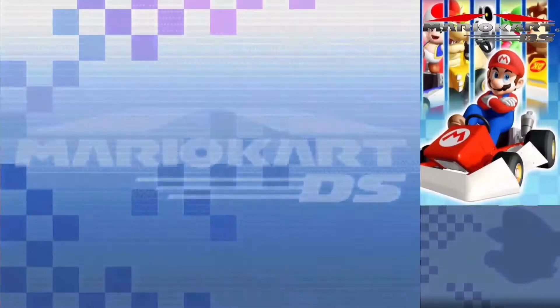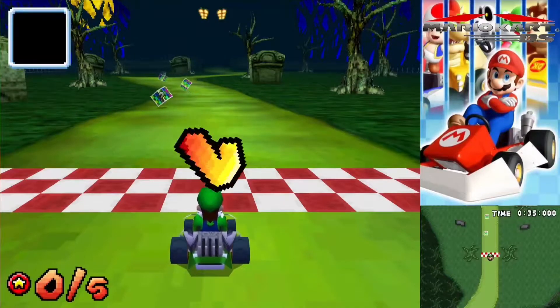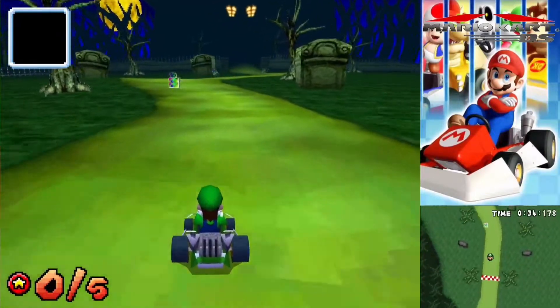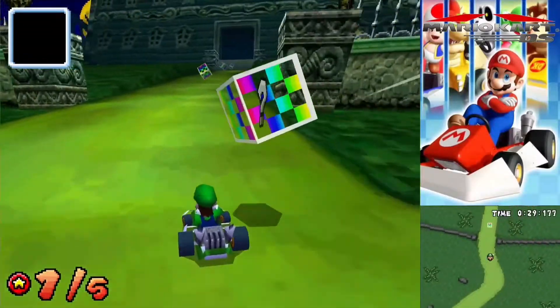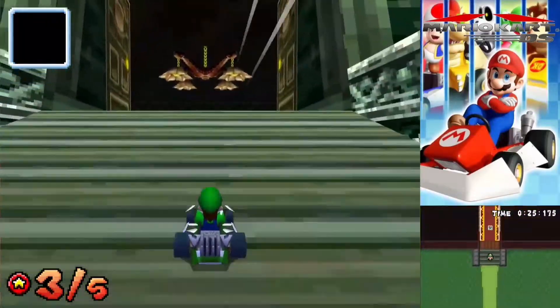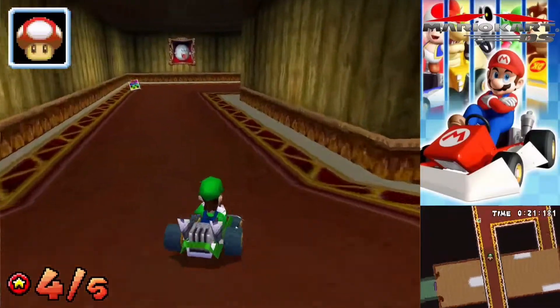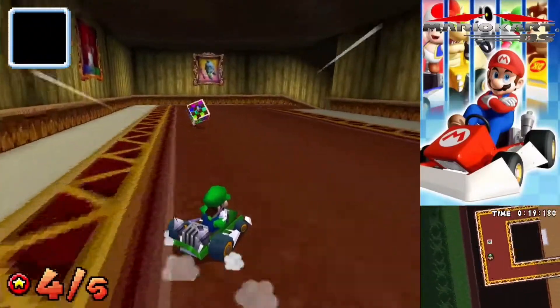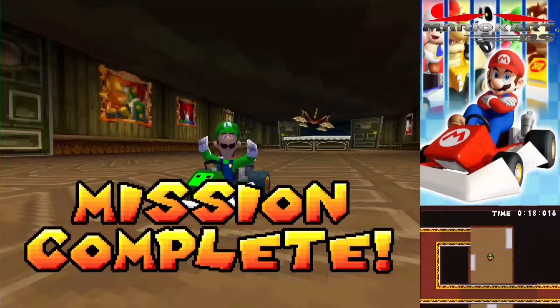Two-four: destroy five item boxes. Three, two, one. This one's quite simple — you just grab an item box, boost towards the next one, and then drift for the next one. Two stars, satisfied with that.